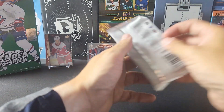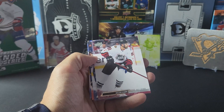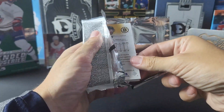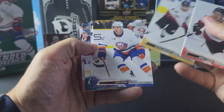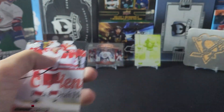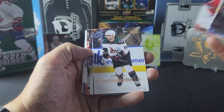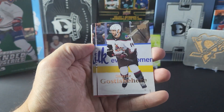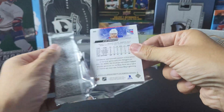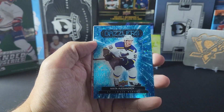Fingers crossed, no Tom Wilsons today. We got a canvas of Jamie Benn base, we got our first Young Guns of Jonathan Berggren, and we got Ghost Shane Gosselin retro 07-08, and our Blue Dazzler is of Nikita Alexandrov.